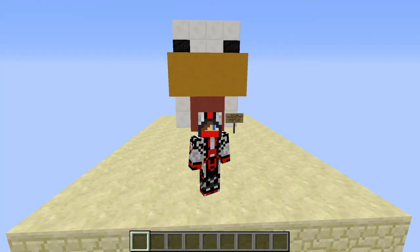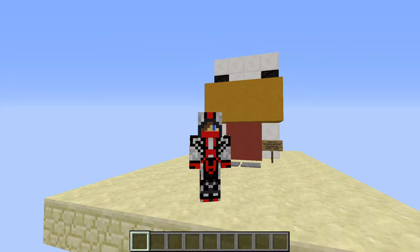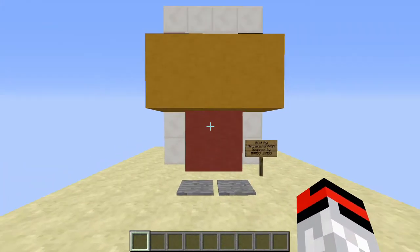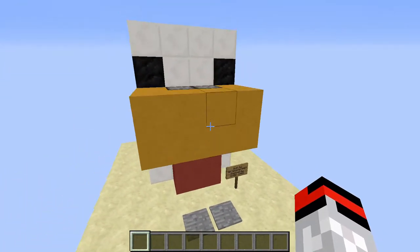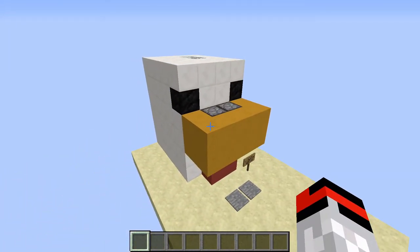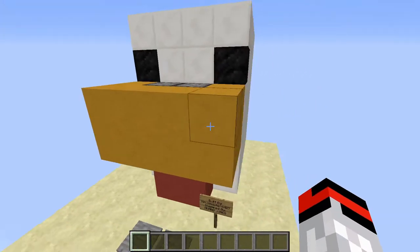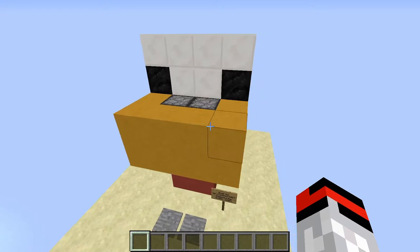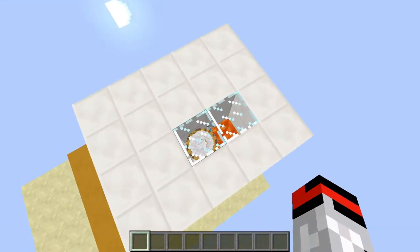Hello everyone and welcome to a Saturday build. My name is NinjaMaster4427 and today I have built the Mumbo Jumbo chicken shop thing. This was built by Mumbo Jumbo in episode 8 of the fourth season of Hermitcraft and it's absolutely fantastic — and as you can hear it's clicking away and it is actually producing chicken.